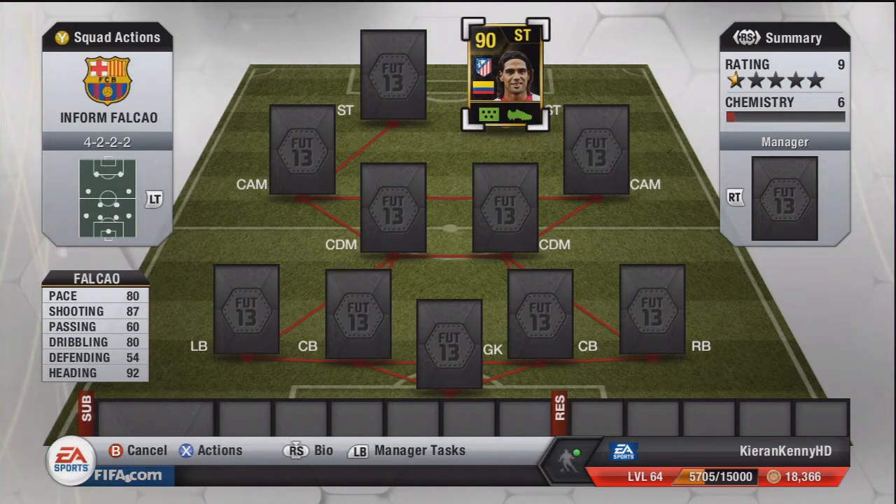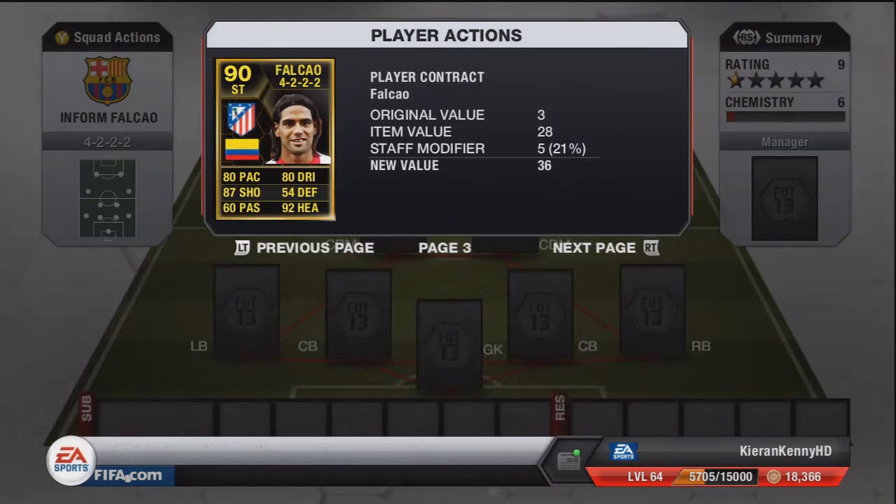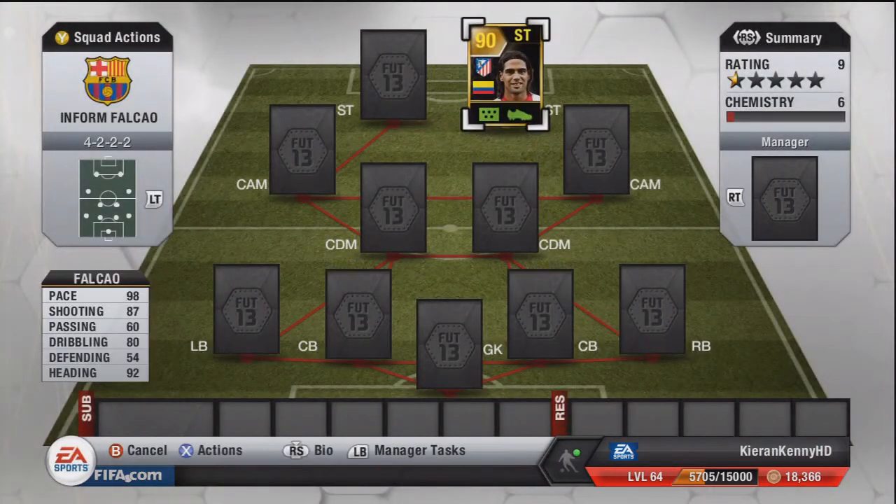So this brings me to 'Man with Two Faces.' With 80 pace he's worth about 100,000 coins at most — he's absolutely shocking. I was getting so frustrated, I had about four goals in 10 games. But then I flicked through my consumables and put a pace card on him. Oh my god — he turns into special edition Messi. He's now got 98 pace coupled with his 92 heading, 87 shooting, and 80 dribbling. This guy becomes the best striker in the game — better than Messi, Rooney, van Persie, Torres, Agüero, all of them.